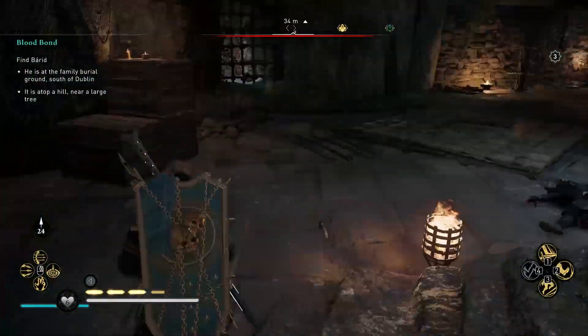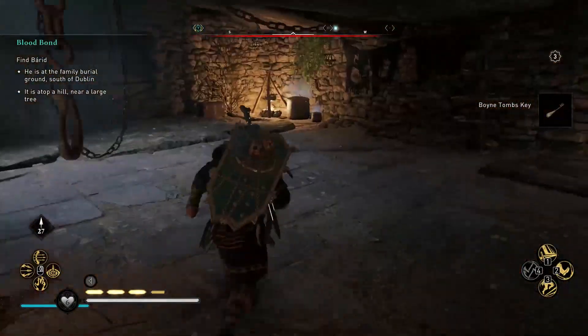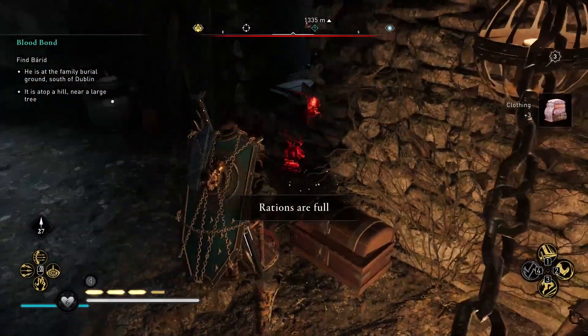Now go straight until you end up in a huge room, where on the left, on top of the table, you will find a key. Proceeding towards the cauldron, you can also loot a chest containing some cloth.